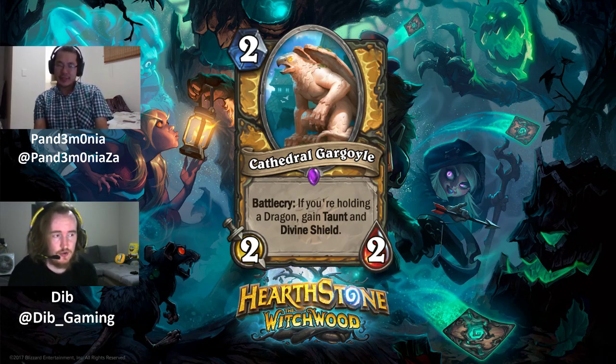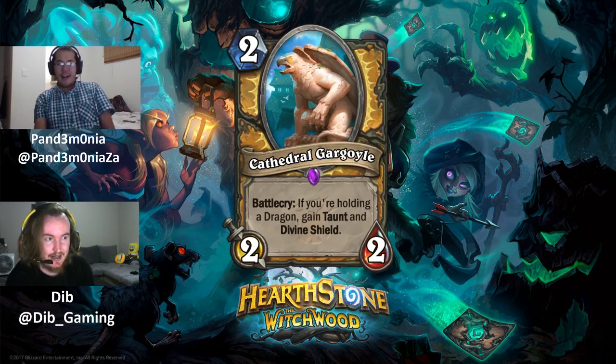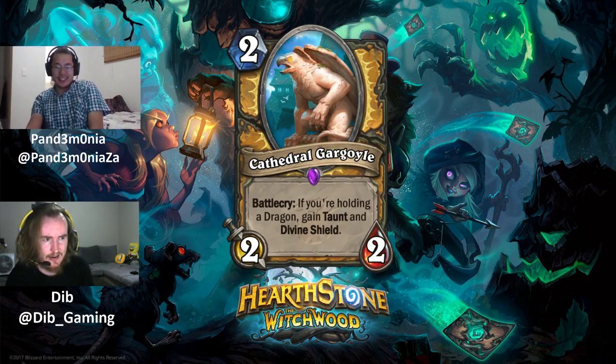Next is Cathedral Gargoyle, a much-hyped Paladin card. It's a 2 mana 2/2 epic with Battlecry: if you're holding a dragon, gain Taunt and Divine Shield. If the condition is met, this is better than Shielded Minibot — one of the most powerful 2-drops ever printed for Paladin. It would have both Taunt and Divine Shield, though it lacks the mech tag.